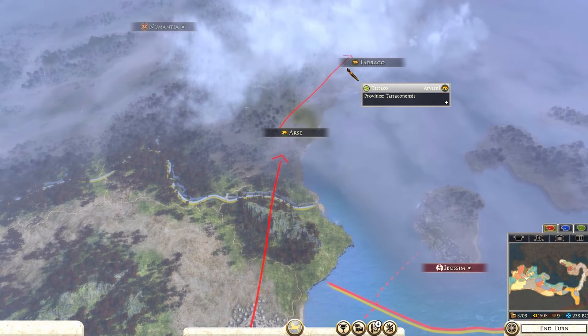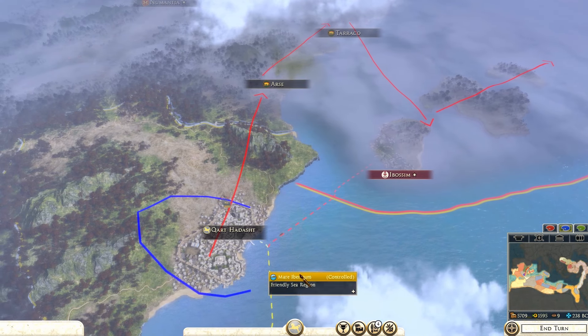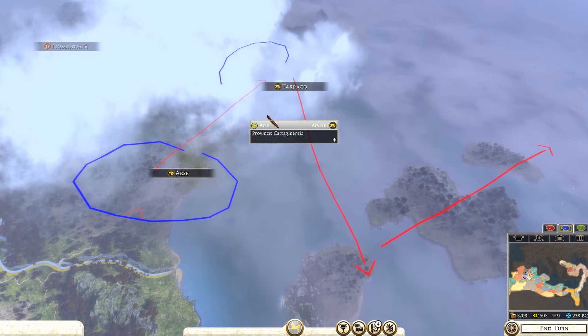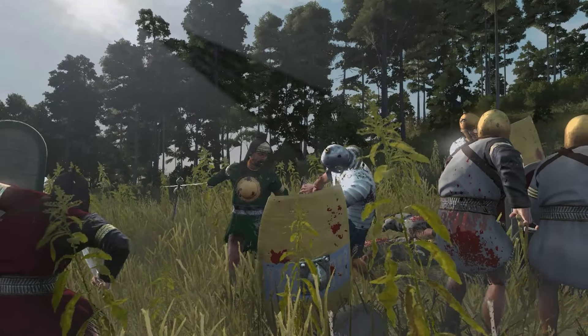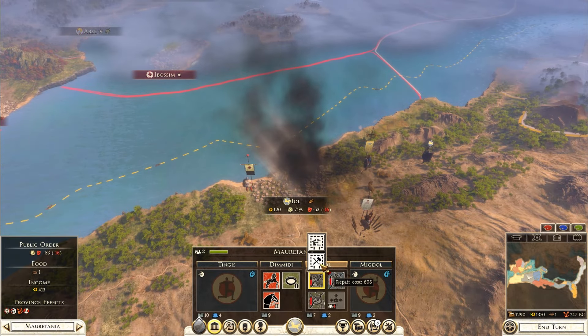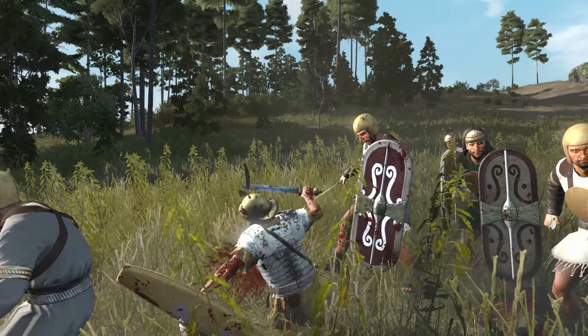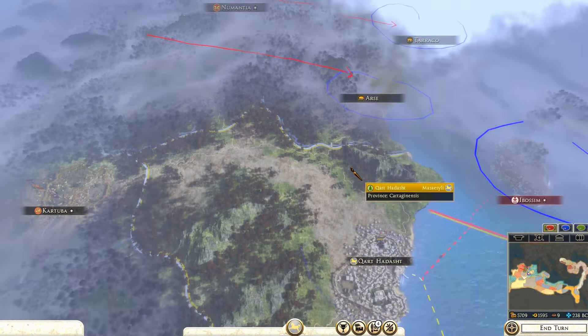Tip number six is don't overextend. It's easy when you have a strong army to take over all the settlements in your path, but you need to watch out because this can leave weak protection on the settlements you just took over. Once you take a city you need to repair, convert, or upgrade buildings, but with no army protecting it, it could be taken back in three turns by your enemy — and then you've wasted all your money on buildings and repair costs.